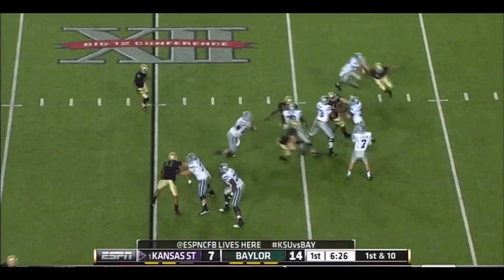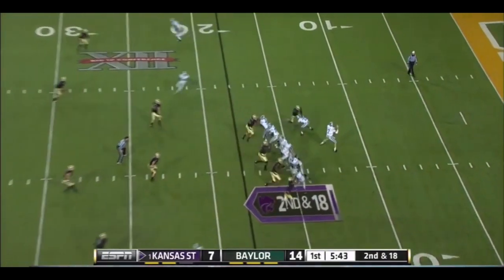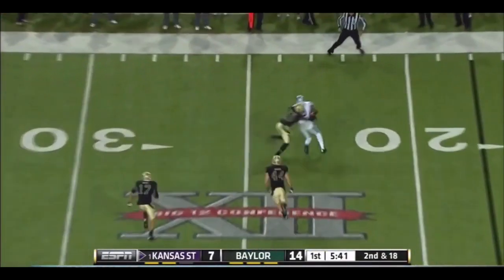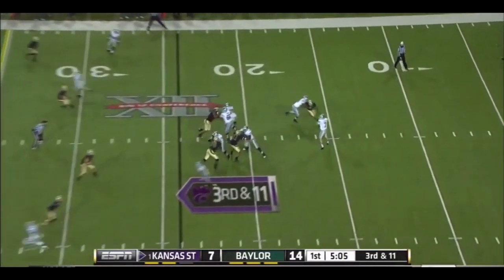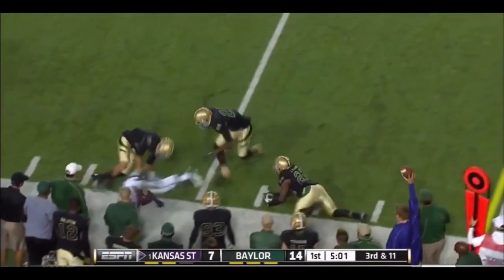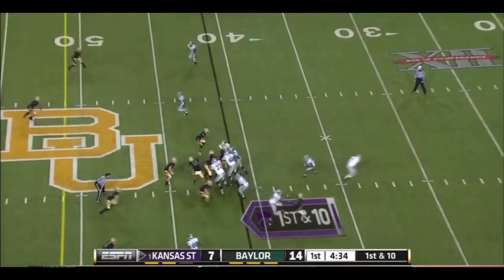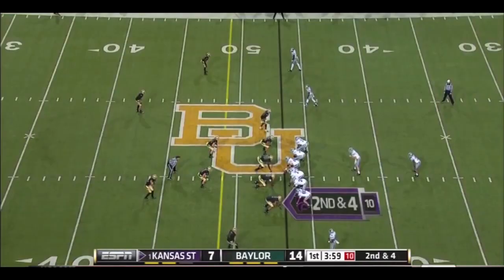Counter climb, nice play fake, and down he goes. Throws far side — complete — not getting back. Bringing an extra rusher, they'll back out of that. Throws, complete — what a catch — with Wilson the extra blocker. Hubert straight up the middle and he gets it across.